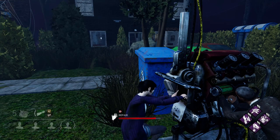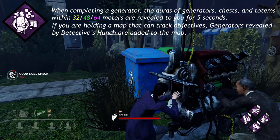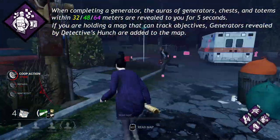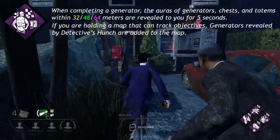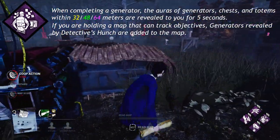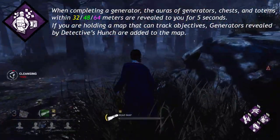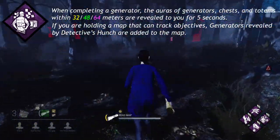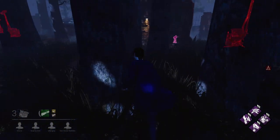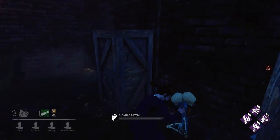Detective Tapp's unique perk, Detective's Hunch, says it unlocks the potential in one's aura reading ability. When completing a generator, the auras of generators, chests, and totems within 32, 48, or 64 meters are revealed to you for 5 seconds. If you are holding a map that can track objectives, generators revealed by Detective's Hunch are added to the map. This perk also reveals totem locations to the survivor who has it — even though the perk says it only adds generators to the map, it also adds totems as well.